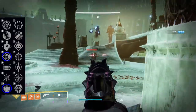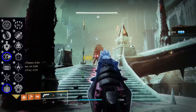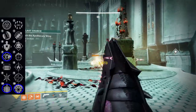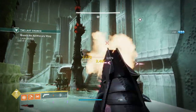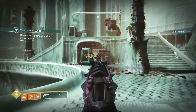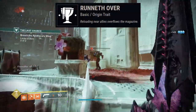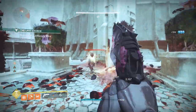Just like Fatebringer, it can roll Explosive Payload in the first column, as well as Pugilist for those wanting to make this into a melee build weapon. The second column features Surrounded, Demo, Firefly, and Incandescent. I skip over One for All here because I don't like it too much on semi-auto weapons. The origin trait on all Kingsfall weapons is Runneth Over, which is essentially Clown Cartridge but doesn't take up a main perk slot and is activated by standing near teammates — one of the best origin traits in the game.